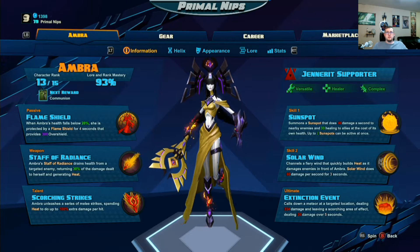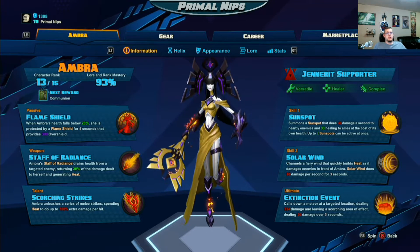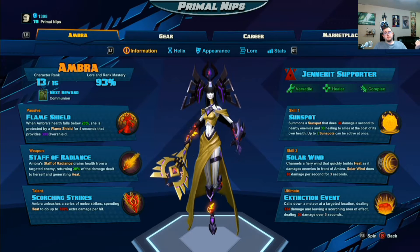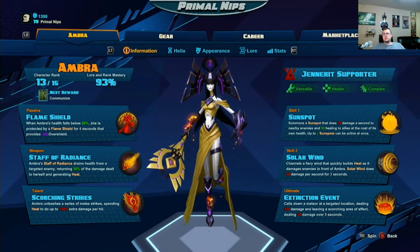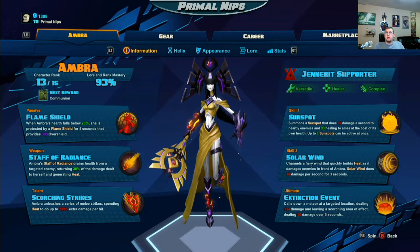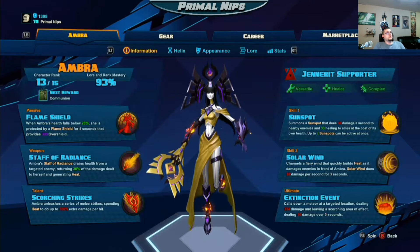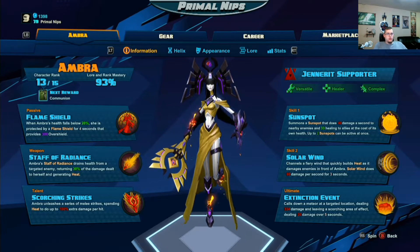Skill number 2 is Solar Wind — this will be your wave clear and burst damage. It channels a fiery wind that quickly builds heat, so your heat bar raises quicker while you use this and it does a lot of damage to enemies. The ultimate is Extinction Event. You summon a huge crystal that sits in place for about 5 to 7 seconds, then blows up dealing huge burst damage. Great ult — I love it.